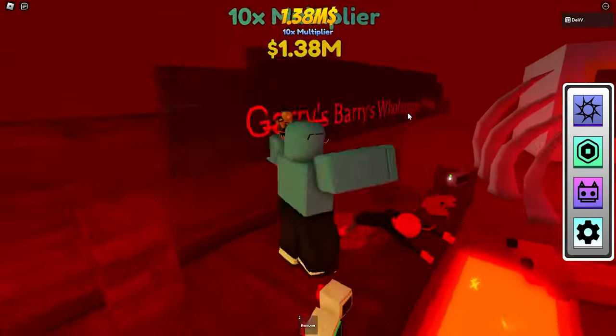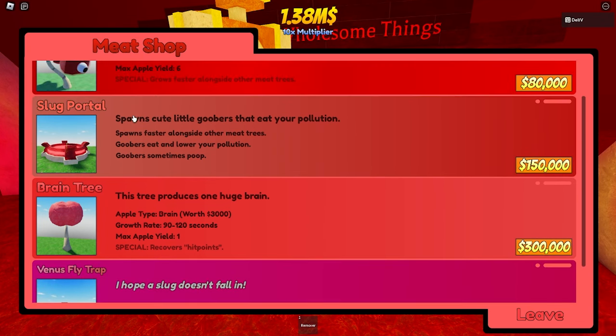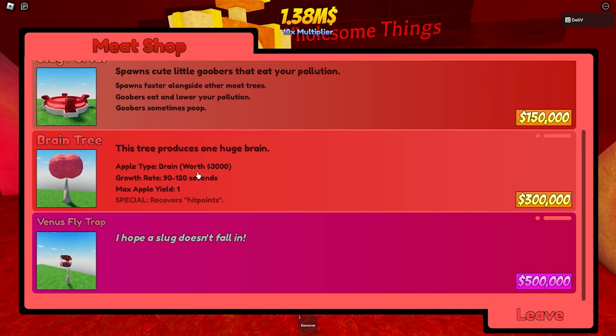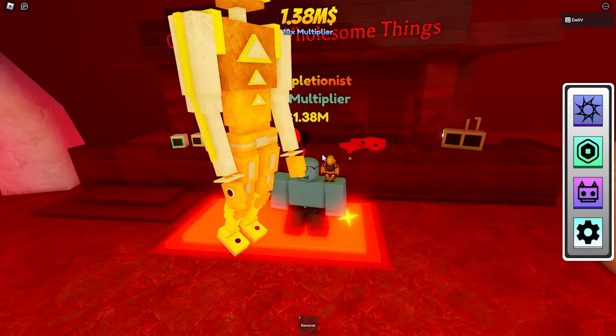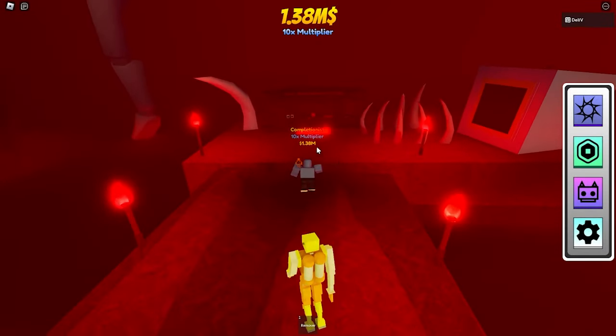This is the meat shop. You can buy i-trees for 80,000, slug portals for 150,000, and brain trees for 300,000. It's pretty worth it — as you can see, 3,000 times 10 is 30,000 right off the bat. It also recovers hit points, though I'm not totally sure what that means.